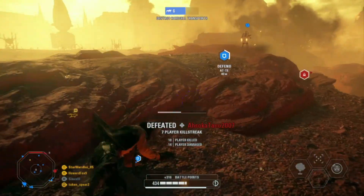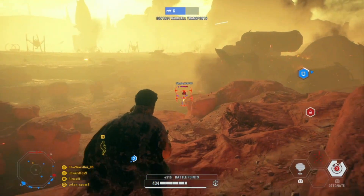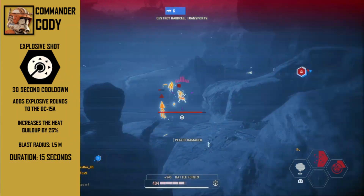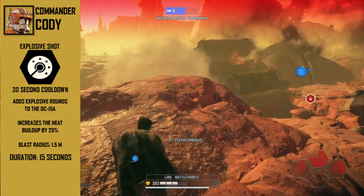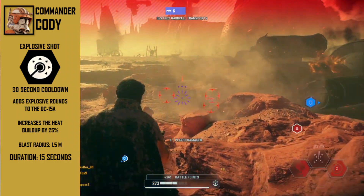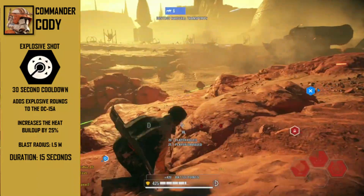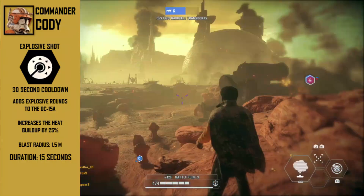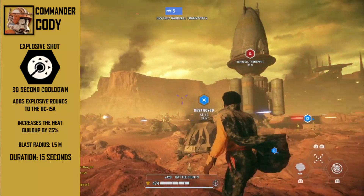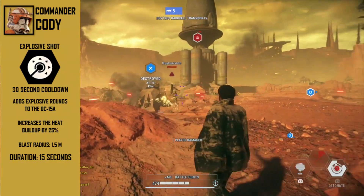Moving on to abilities — I really wanted Cody to be a top tier blaster character, giving him abilities that would suit his character. His first L1 ability would be called Explosive Shot with a 30 second cooldown. Similarly to Battlefront 2015, when activating this ability, Cody switches his DC-15A to use explosive rounds. Since explosive rounds are being used, his weapon would have a 25% higher heat buildup, making his blaster fire for a shorter period of time. The blast radius of each explosive bolt would be around 1.5 meters, and would make this ability active for 15 seconds. I imagine there would be star cards to make this ability last longer and the ability to gain time per kill.